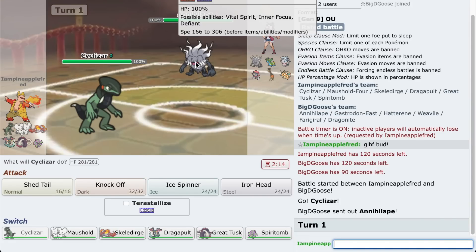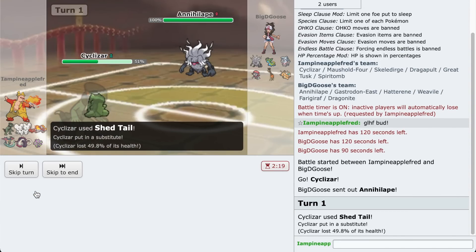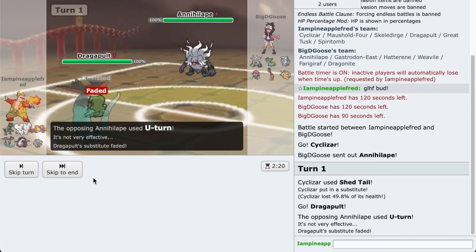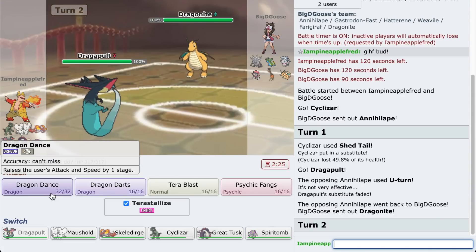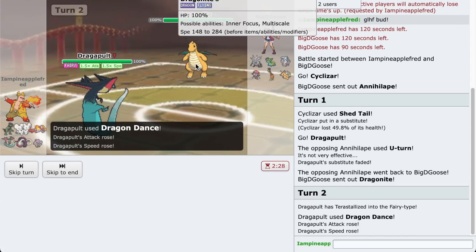Annihilape starts. This could be Scarfed to get rid of the Cyclizar, but I'm gonna Shedtail. They're gonna Close Combat, so it's probably in my best interest to go to the Dragapult instead. They could go for a fighting move here - U-turn. My sub died, but I'm going to Terastalize and then Dragon Dance, because I've got Dragon Darts and we should be good.